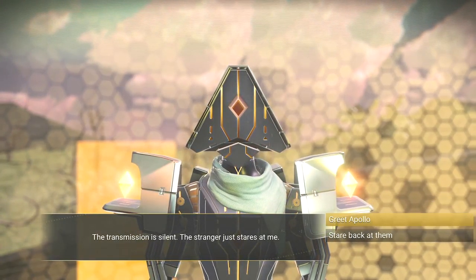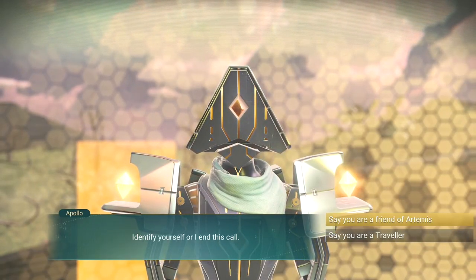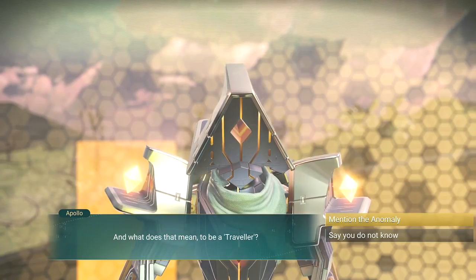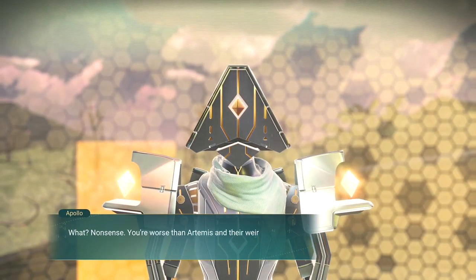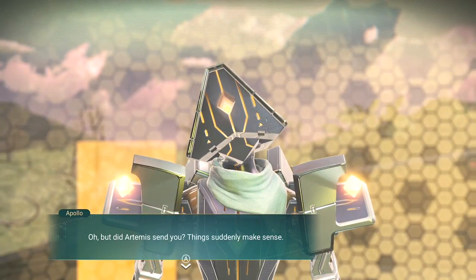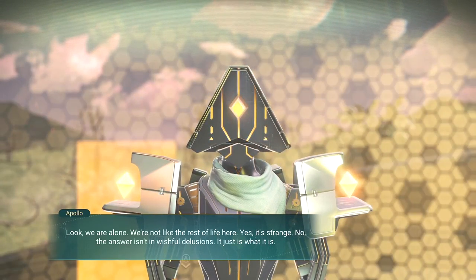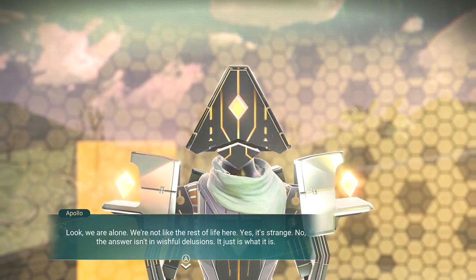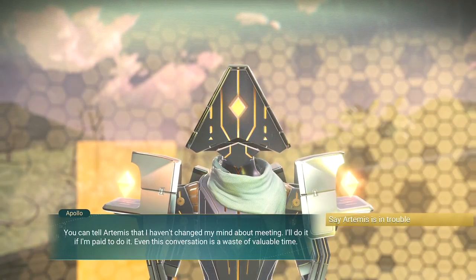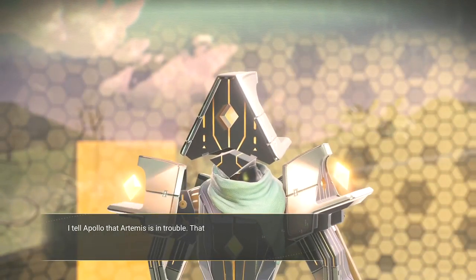The transmission is silent — the stranger just stares at me. Hello? Identify yourself or I end this call. I'm a traveler. And what does that mean to be a traveler? Mention the anomaly. Nonsense — you're worse than Artemis and their weird dreams. I'm not interested in dreamers. But did Artemis send you? Things suddenly make sense. Look, we are alone — we're not like the rest of life here. Yes, it's strange. No, the answer isn't in wishful delusions — it just is what it is. You can tell Artemis that I haven't changed my mind. I'll do it if I'm paid to do it. Even this conversation is a waste of valuable time.